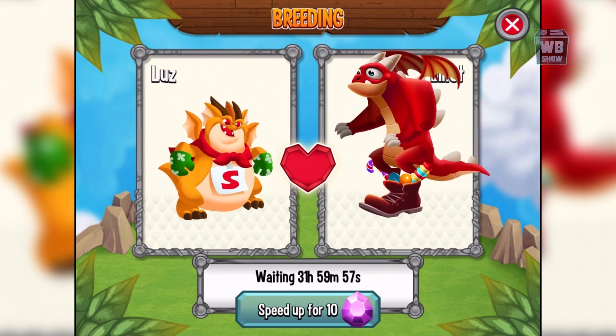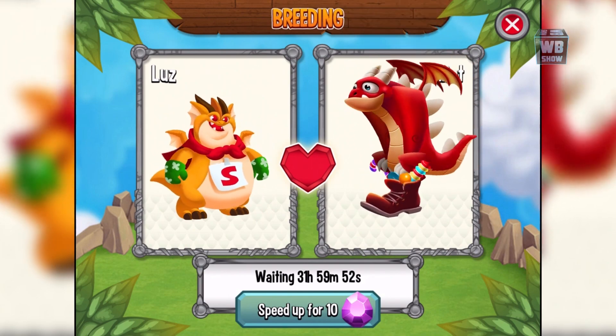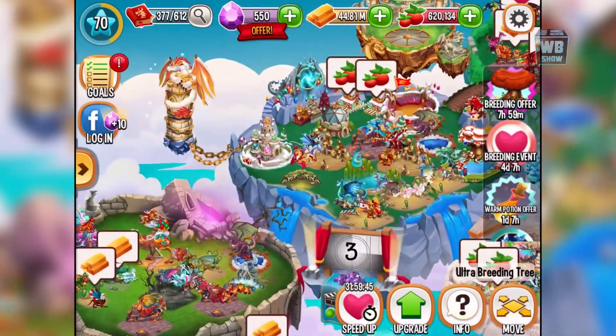What I'm gonna do is breed these two dragons together. One of them is the candy boot dragon at level 15. So the joke dragon plus candy boot dragon - 30-something hours is what you're looking for. Oh my god, we got it on our first try! This is spectacular! 32 hours is what you're looking for, and we got it. It only cost 10 gems.